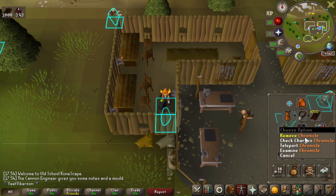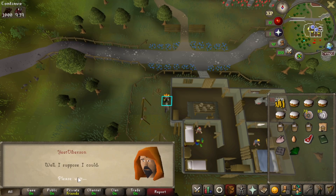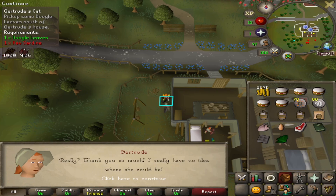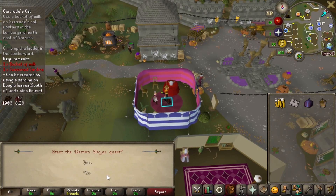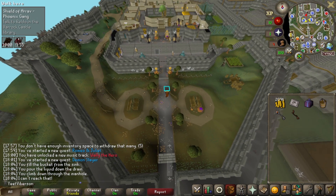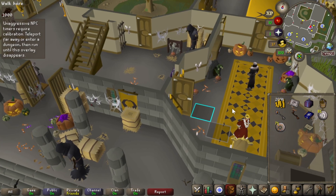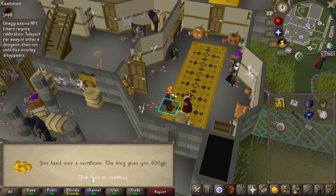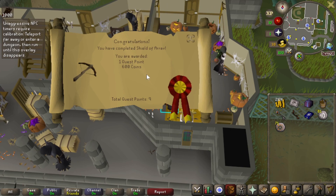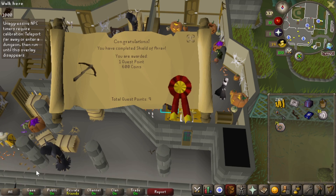Now we're heading back to start Gertrude's Cat. I already have the Dougalweave — what was that? Talk to Romeo for Romeo and Juliet. Talk to Gypsy Aris for Demon Slayer. Got the two keys for Demon Slayer. Now off to do Shield of Arrav — this should be Shield of Arrav completed as soon as I give him the certificate. 600 GP reward. That was very difficult. If you're going to do this in the future, I recommend going Black Arm because there's a lot of Phoenix gang members.